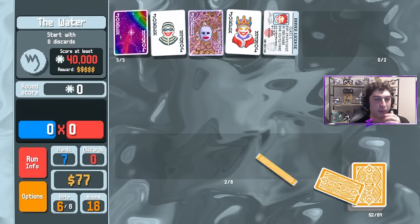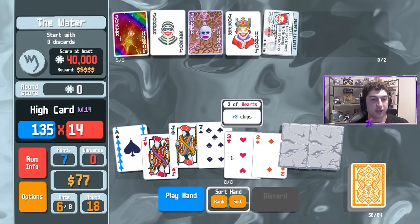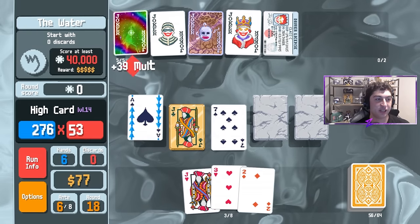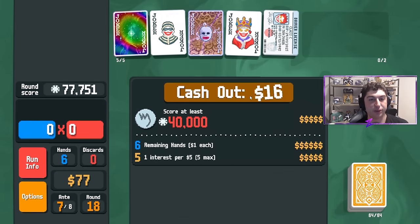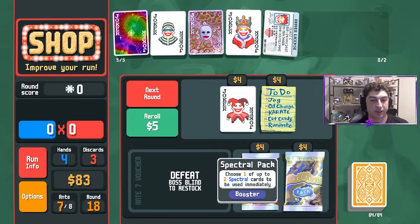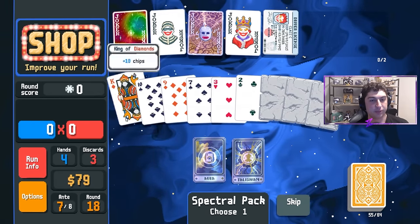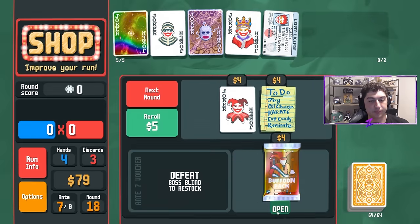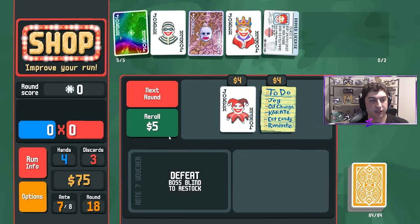We continue and now we're going to be struggling from success. Every hand we play is probably going to one-shot, so we're not going to get a ton of opportunity to min-max. We're going to fly through the rest of this game. Paintbrush — that's even better, especially with Baron. Now it just feels silly. We'll aura this King — it became Foil. We open the Buffoon pack just in case and we reroll.